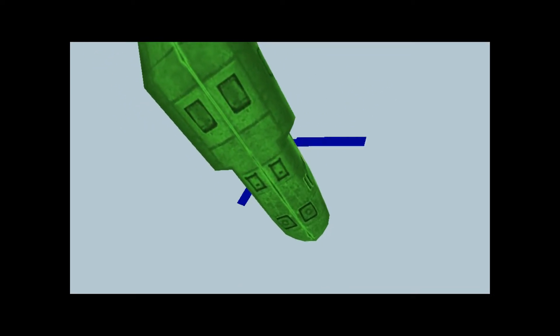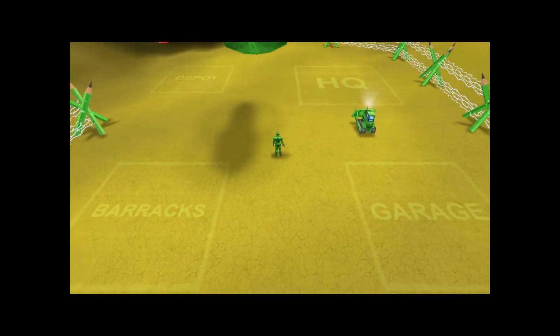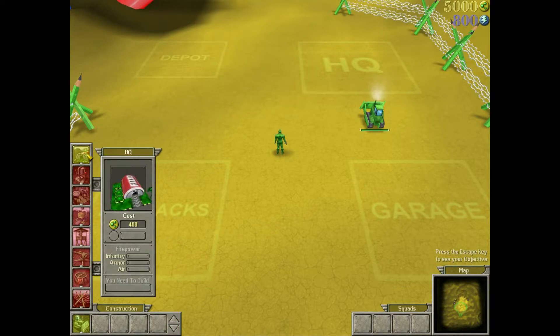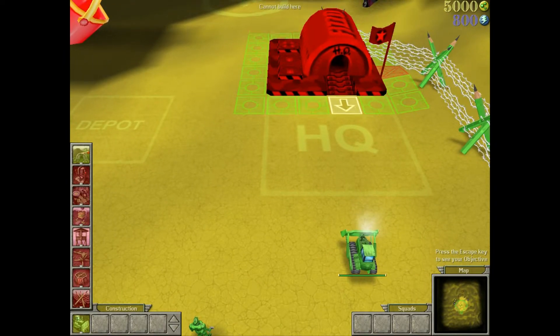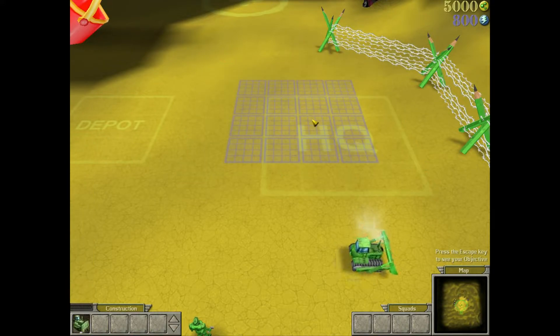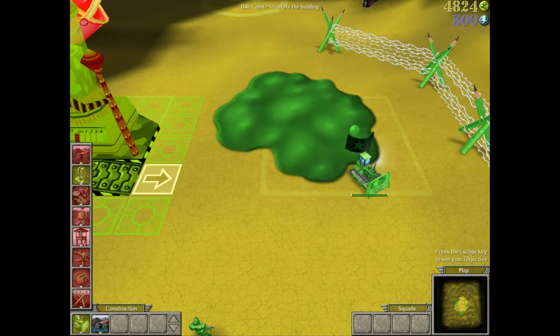Now you're going to learn how to put together a base, collect resources, and build up an army. There's a lot to learn here and it's important, so pay attention. You've been given a bulldozer. All the buildings in the base can be built by this unit. Select your bulldozer to pull up its build menu. Use your cursor to highlight different buildings on the menu. Your cursor should now be replaced by a ghosted version of the HQ. Scroll the mouse to move the building to your desired location. You can tap the angle brackets on your keyboard to rotate the building, or right click to cancel placement. When you've found a spot, left click to place the HQ.